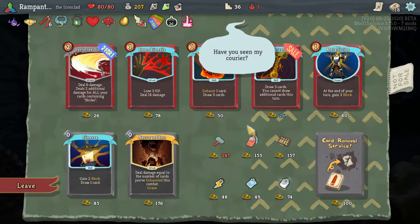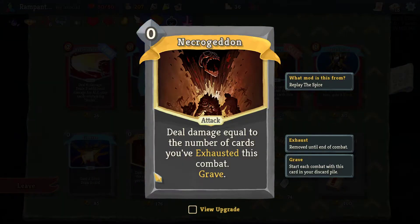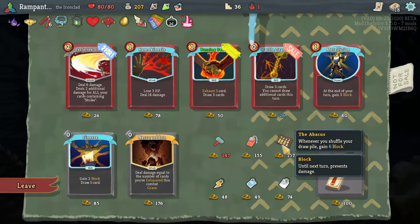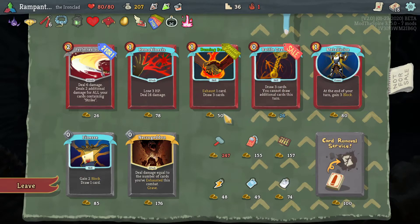This says exhaust one card, draw three cards — it is upgraded. Necrogeddon — oh, scary name. Deal damage equal to the number of cards you've exhausted this combat, to all enemies — wow, that is powerful, and it's a zero cost. During the first turn, drawing a card upgrades — that's actually not bad. I can't get it though — I was about to say I can get it, but I can't.